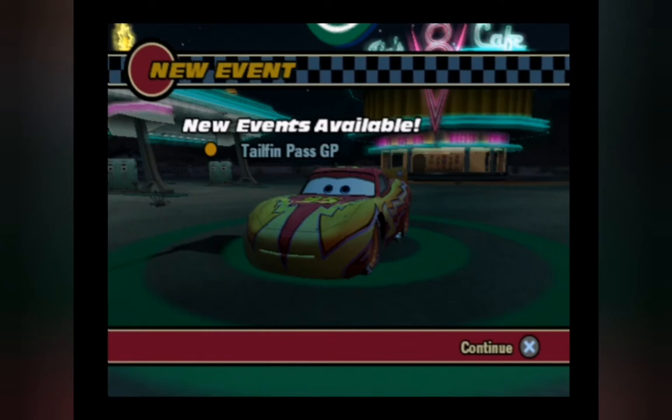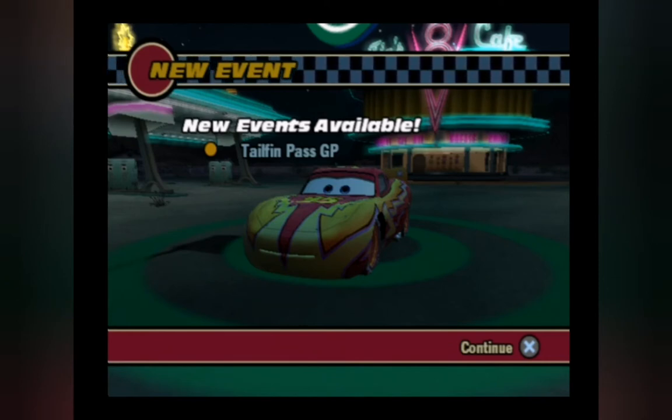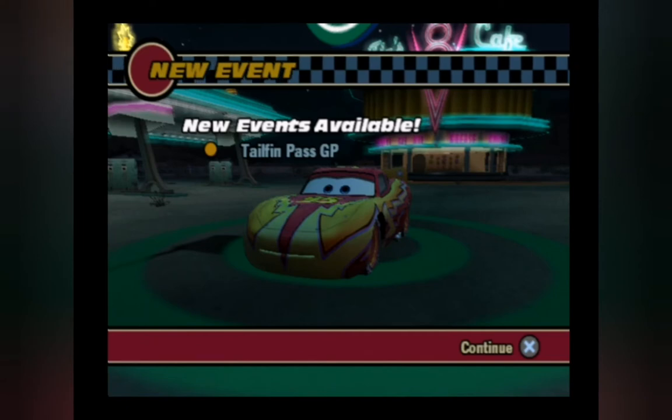Welcome to Let's Play Disney Pixar Cars, Episode 32. Our first race of the final chapter is now cleared — at least our first road race. And as a result of winning the Radiator Springs Grand Prix, the extended version, we have now unlocked Tailfin Pass GP.